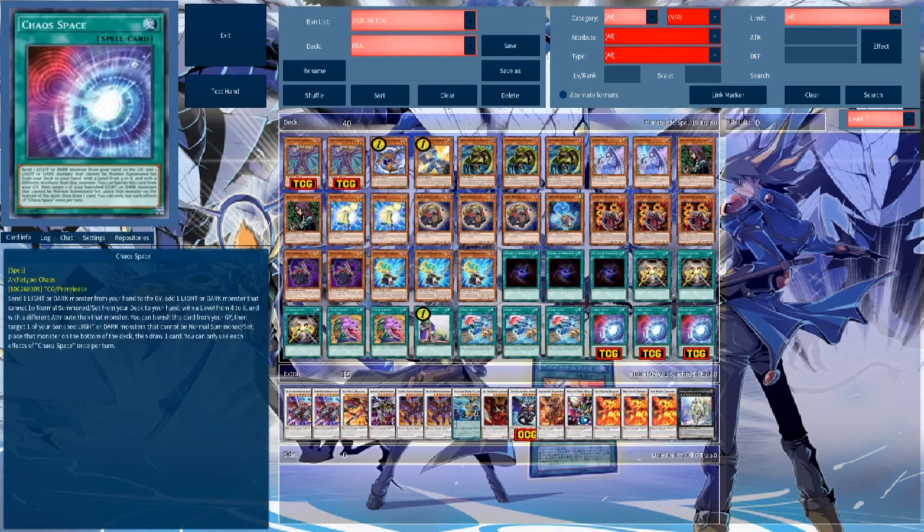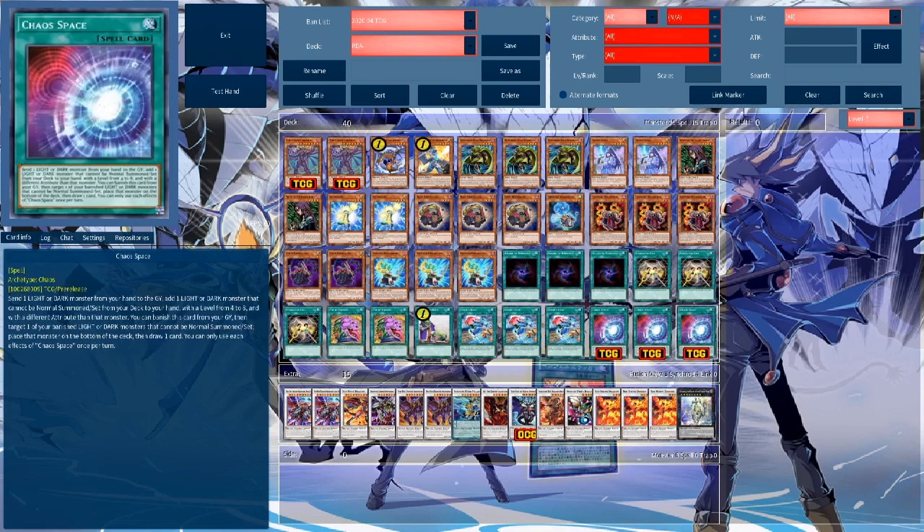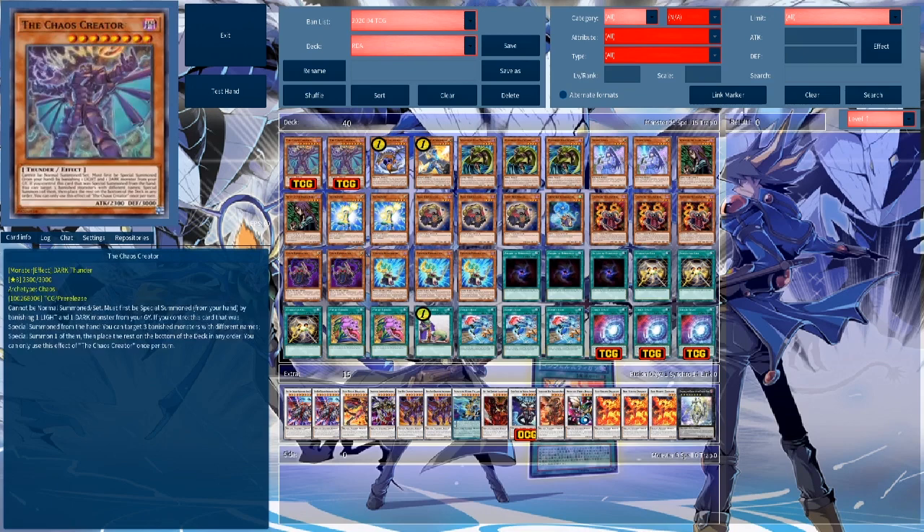Chaos Space also has a second effect: you can banish this card from your graveyard to target one of your banished light or dark monsters — this cannot be a normal summon or set — then place that monster on the bottom of the deck and draw one card. This does work with extra deck monsters, so if Red Rising Dragon banished itself to activate its last effect, you can just shuffle it back and draw a card. Not only does it search one of your best cards, it can also give you a free draw and recycle one of these if you desire.